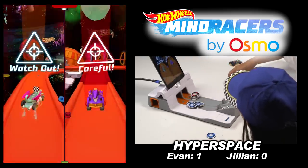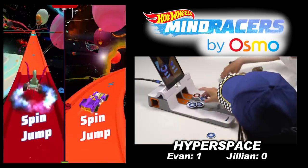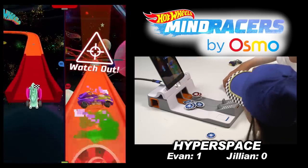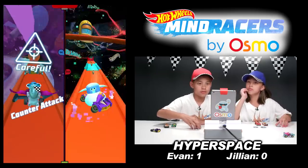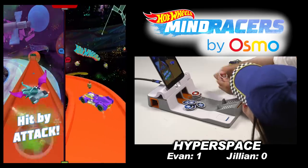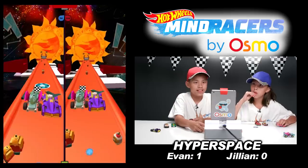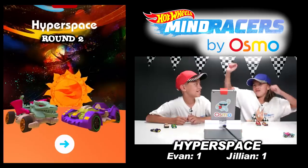A boost hit — you can hit your opponent off by just boosting past them. Jill gets hit by an attack but she's still in the lead. Remember, if you boost on those special boost areas, you get a super boost. Evan used his star power but no one's behind him. You've got to make sure you save your tokens — don't use them all too soon. Jill used a boost attack right at the end.